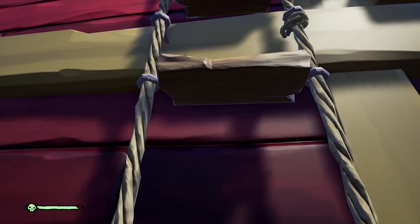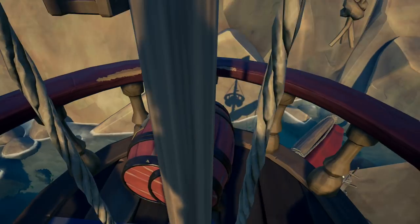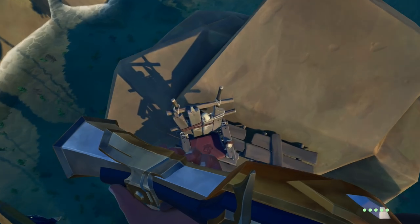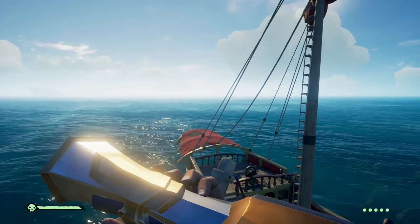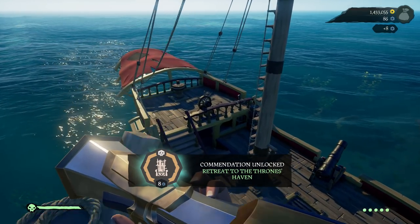Number two: Thieves Haven. You can just park next to this rock, run along your sail — not too bad, easy enough. That was Thieves Haven.